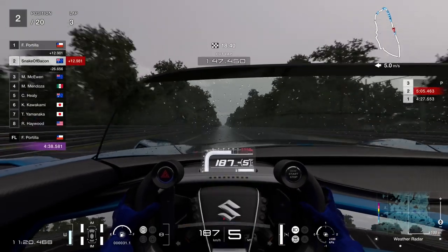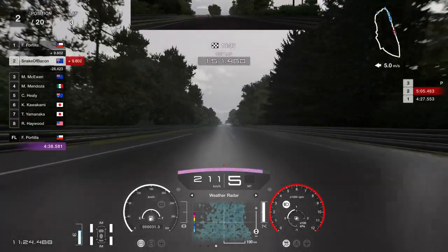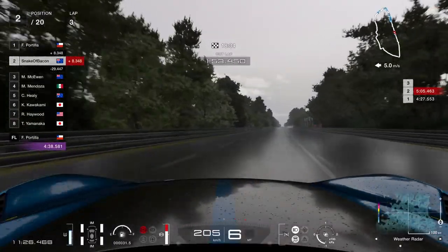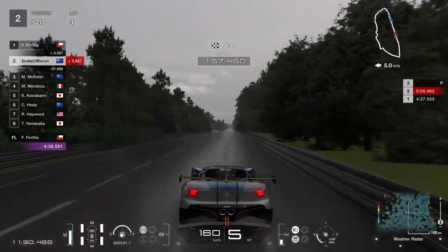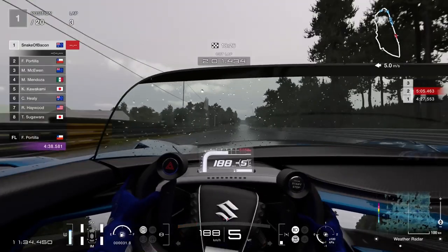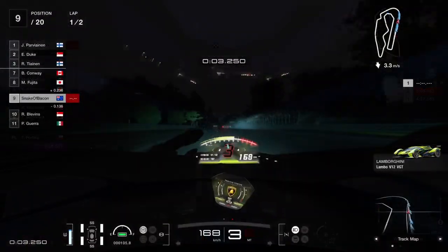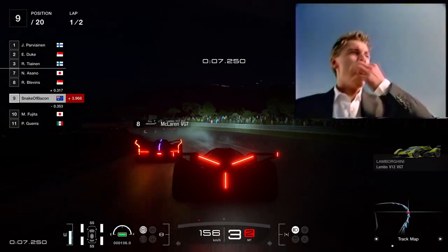There were plenty of other little changes in June. The garage no longer defaults to one sorting method — it remembers the last one you used. The ghosts can be loaded again, after months of only being able to save ghosts and not load them, which is ridiculous. And of course, the Suzuki Vision GT Group 3 car was added, so now Suzuki can enter the manufacturer series.